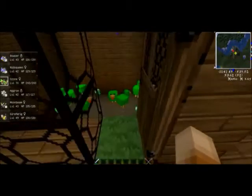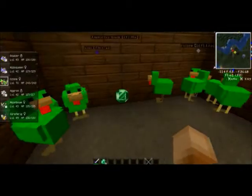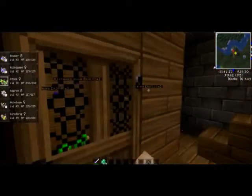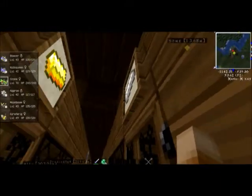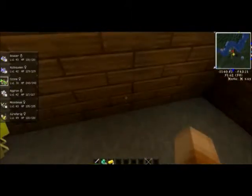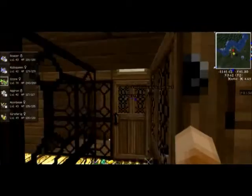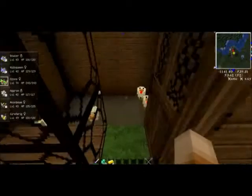Then we have the emerald chicken, which of course drops emeralds. You would think that it would be the emeralds that made the sound, since emeralds are the rarest to find in Minecraft. But no, it's the diamonds. Now we have the gold and the iron chickens.